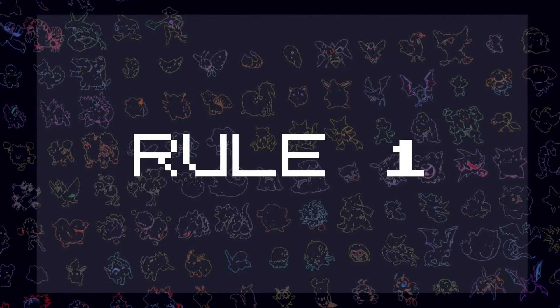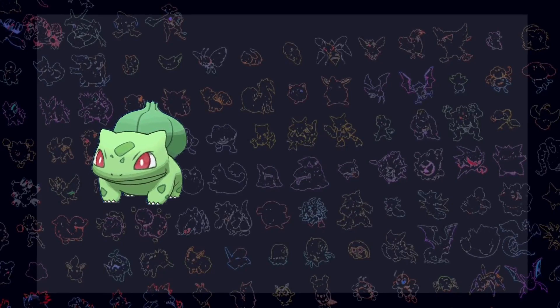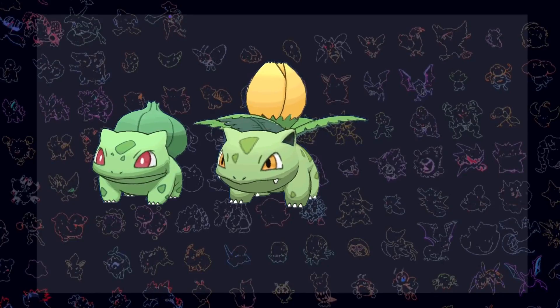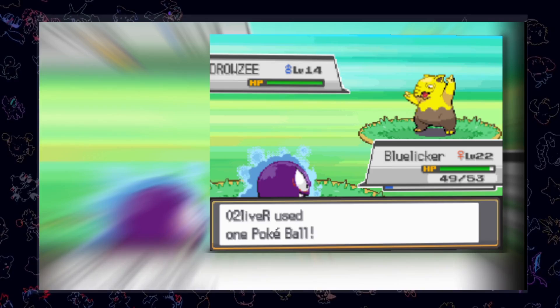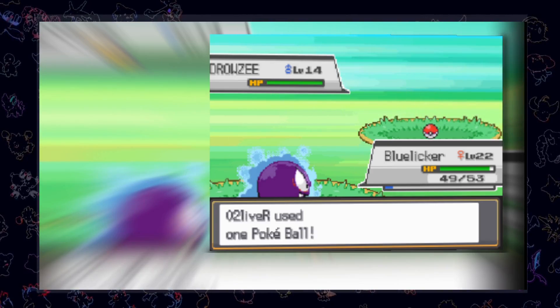Rule number 1: each Pokémon of the shiny living dex must be represented by a unique individual. That means that for the Bulbasaur line, we need to hunt for 3 different shinies and evolve 2 of them. Rule number 2: I have to catch every single shiny in this shiny dex myself. This means no trading with other people, cheating, or hacking them in.